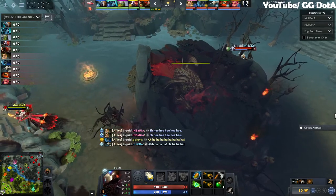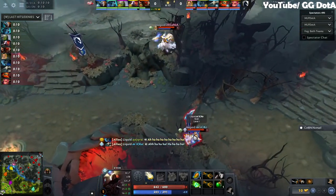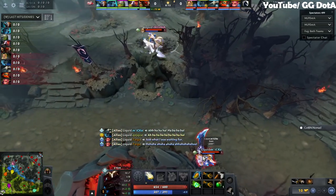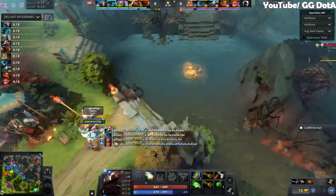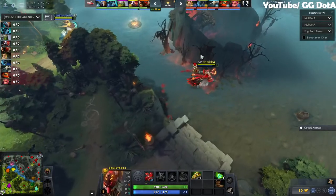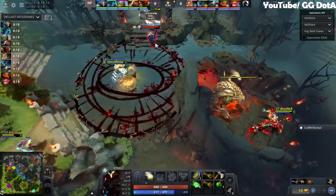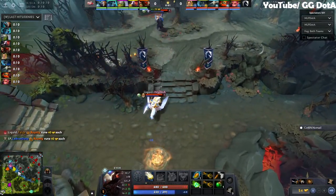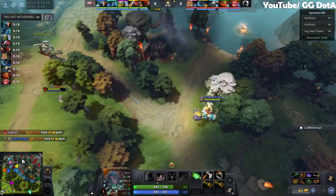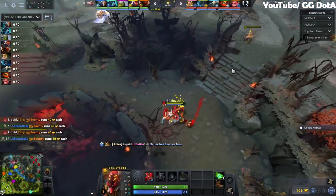Thank you very much, Zyori, and we're gonna get straight into the game here as we already have some action coming down as they tried to jump the Bloodseeker. We did have some action coming as the Bloodseeker ended up very nearly going down as Liquid tried to make a movement straight off the bat. Meanwhile, LeBron's gonna be able to grab the bounty runes here, two for two.